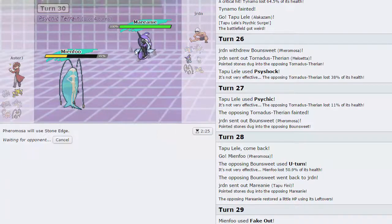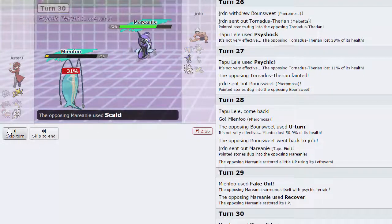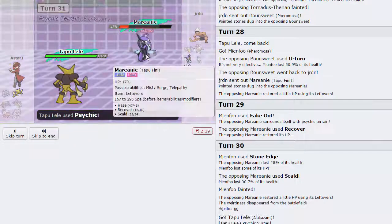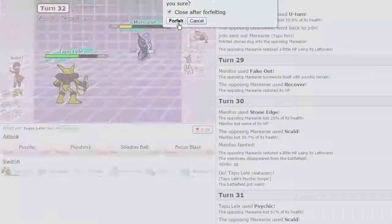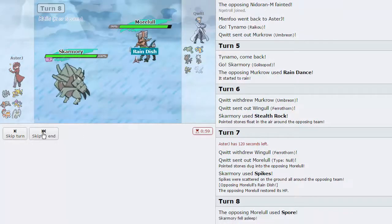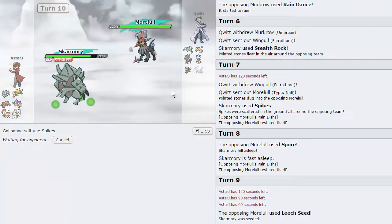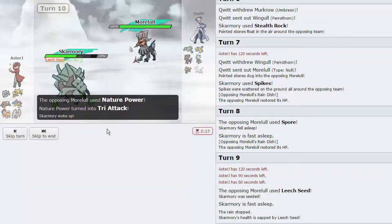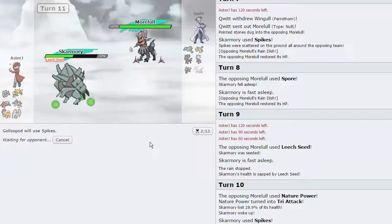So this is bad - I'm going to click Stone Edge here as that's going to stall out our Psychic Terrain, which is actually a good thing. He goes for Scald - I'm going to go out into Alakazam. I'm going to go for Psychic and we're not going to get a crit unfortunately - that is going to be GG. We're going to forfeit that because we know it's Pheromosa Scarf. He actually went for Spore with this thing - I'm going to go for another layer of Spikes. He goes for Leech Seed - I'm just going to keep going for Spikes honestly. He broke my Sturdy so this thing is looking a little more threatening. He goes for Nature Power - Tri Attack.